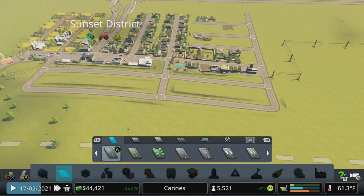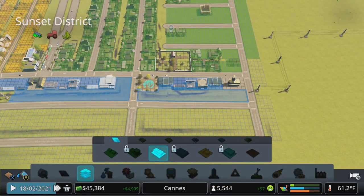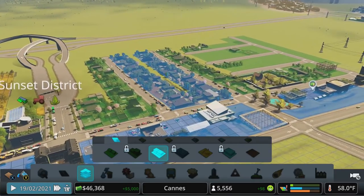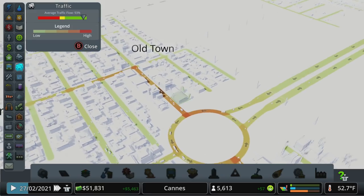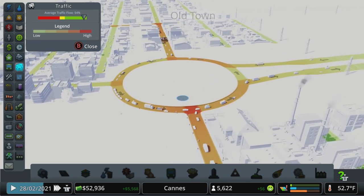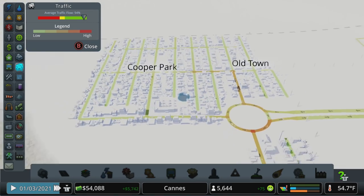I'm going to add a little bit of space here to increase some of the commercial area because I feel like we could use it — we definitely have a demand for it, and as we start to move in more and more residents we may need more commercial over here. Now I do want to talk about some of the mass transit options we've already unlocked, because at this point in your city you may start to run into some traffic issues. We actually have really good traffic flow here — 90s is fantastic. Everything's flowing really well. We have a really small industry area here, so that is reducing the truck traffic, though we do have a lot of recycling trucks making the rounds.